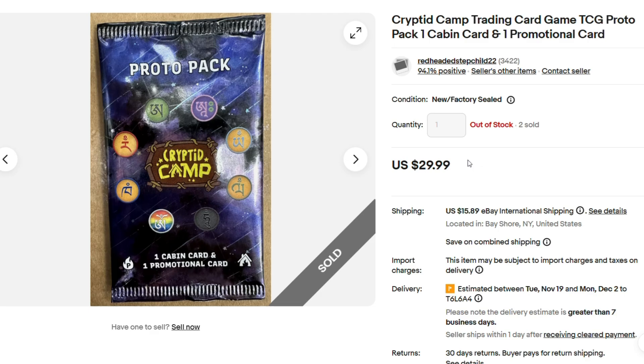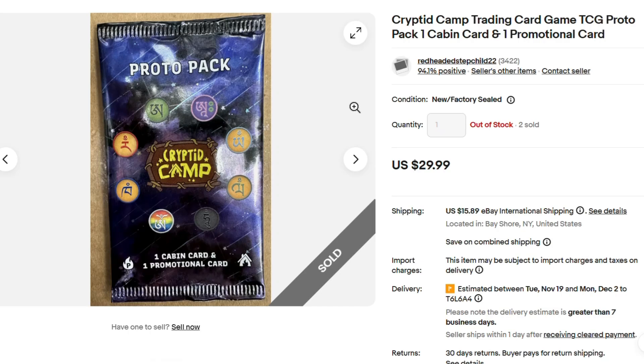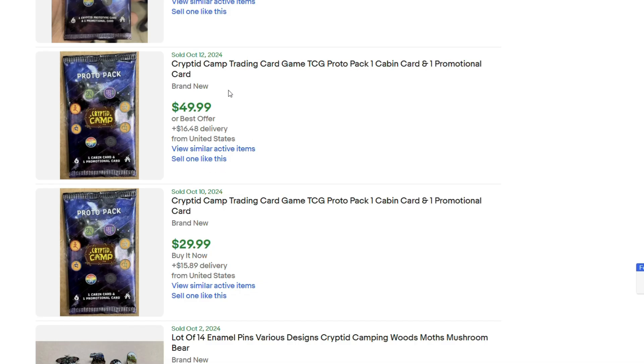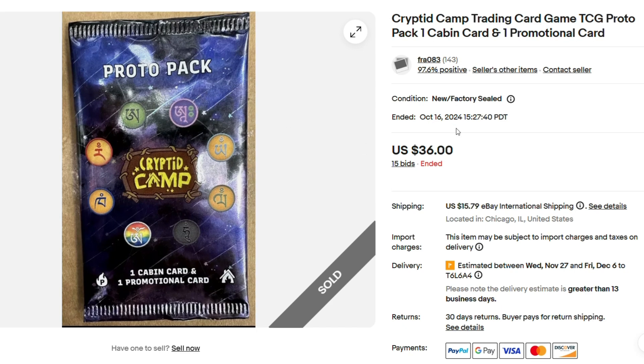Way back on — as you can see here — October 10th, 2024 is the earliest eBay sale I can find, and it was for a Proto-Pak 1. Sold for $30, one cabin card, one promotional card. And then the next sale I could find was on October 12th, it was Or Best Offer, $49.99. And then on October 16th, 2024, we have a confirmed auction that ended at $37 for a Proto-Pak number 1.